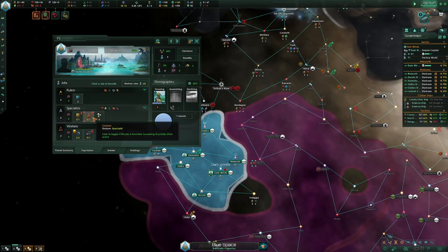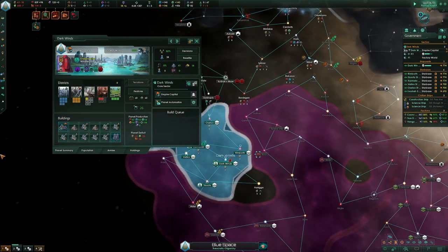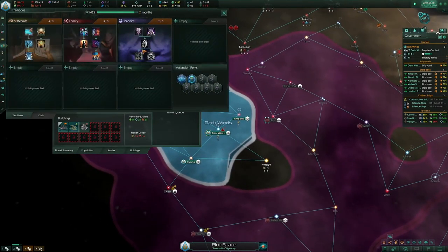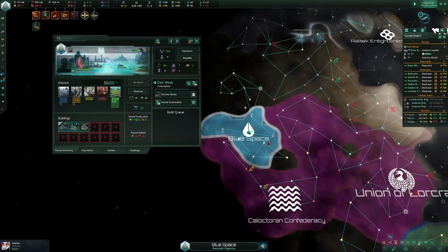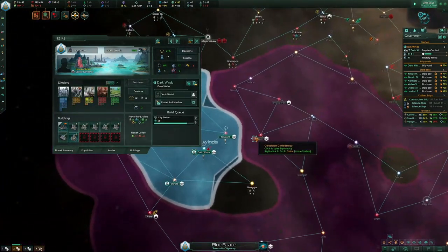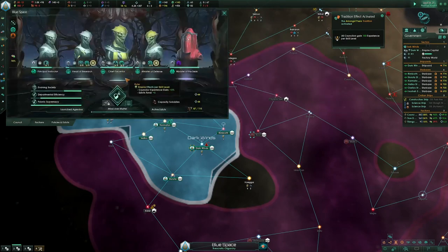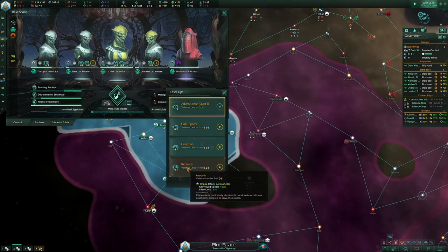I only need him at like year 30. I really wish I had Breach the Shroud right now so I could set up Psionic Supremacy twice. If I had psionics earlier I think you'd be able to squeeze it in. That's the queue to launch.